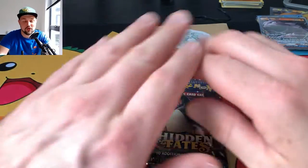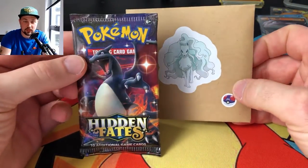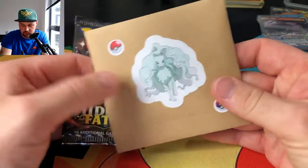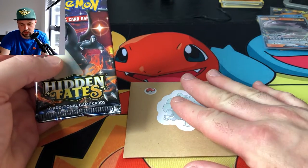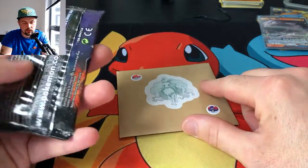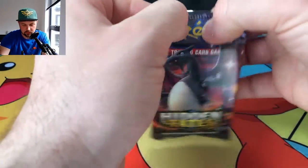No Shiny Charizard yet from our Hidden Fates packs, but really happy with the pulls — can't complain. Is there going to be a Shiny Charizard in this last Hidden Fates pack with Shiny Charizard on it? I doubt it but the odds are still with me. I'm just a bit worried half of these are being resealed somehow, but they can't be if I'm pulling them out of a sealed Raichu tin. Anyway, this is our last Hidden Fates pack and then we've got the mystery pack from Celadon City.